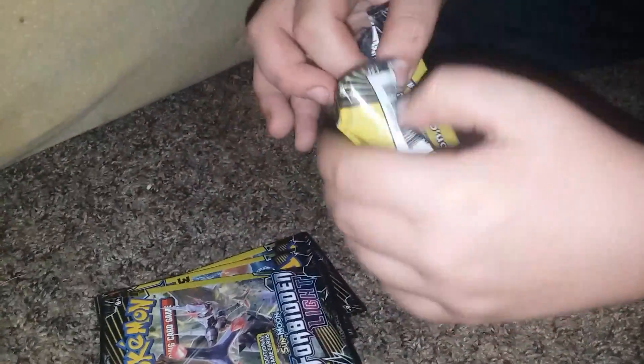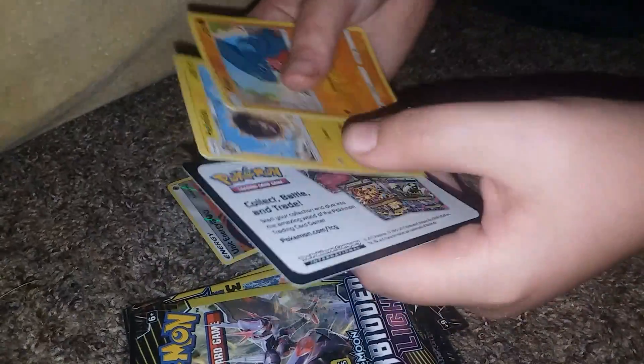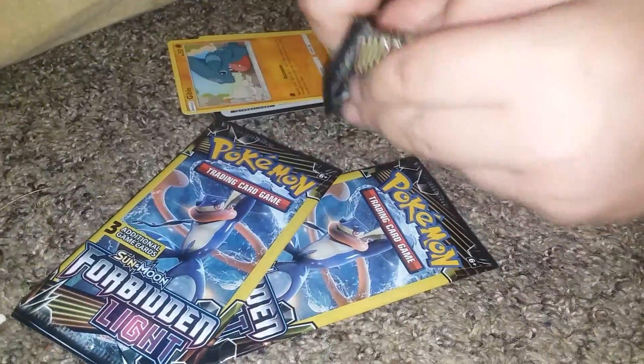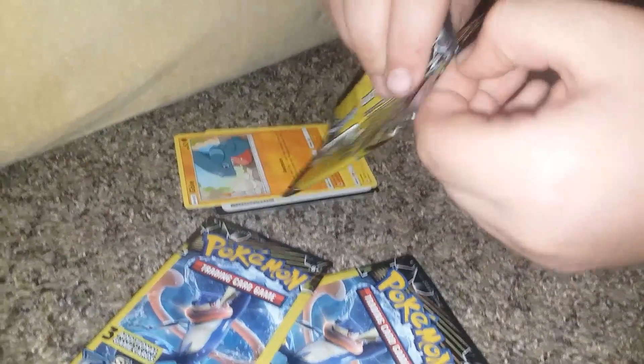Let's start off with this pack. See if I pull anything, or at least pull anything good. Gabite, Shiny Unit Energy — that's worth money. I'm Helioskis. So that's Shiny, that's Socks Pile, but it's still a card.